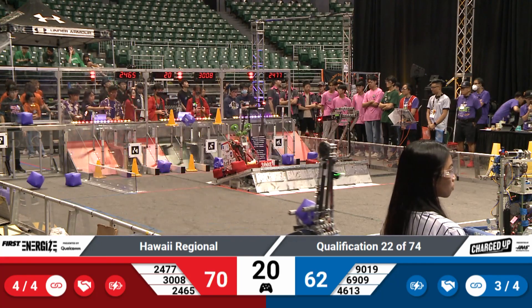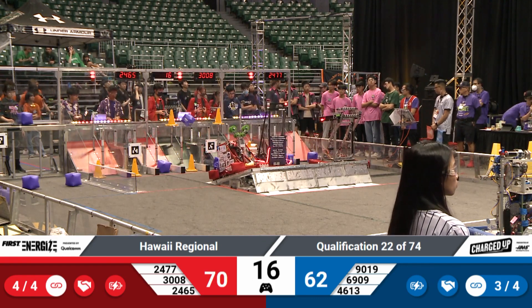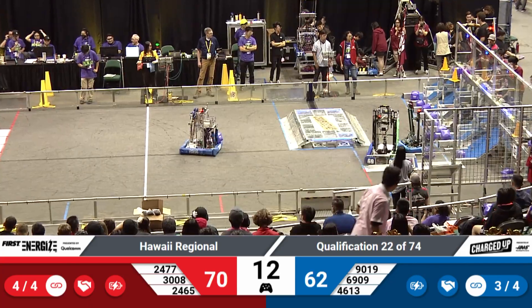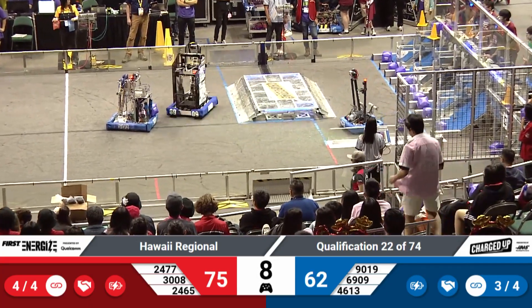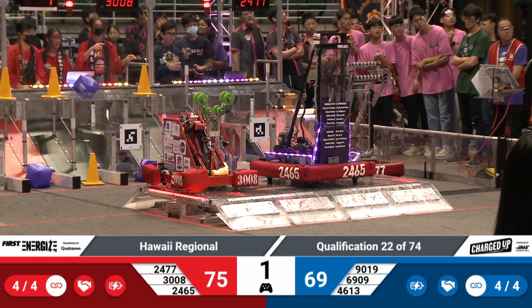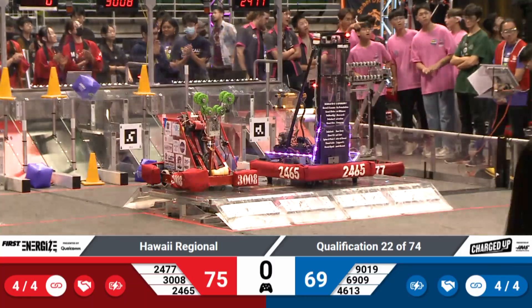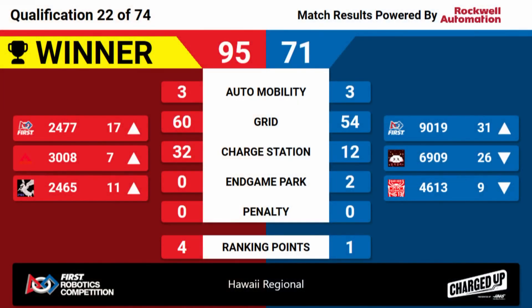The Red Alliance is already going to get that extra ranking point. Four out of four of the links are not completed — Blue needs one more in order to get that extra ranking point. Kawaii Bots putting up one extra cone, and they're going to try to balance — and they will! The Red Alliance gets up. Blue Alliance trying to do the same as well, and they will. It's going to be close for the Blue Alliance. Victory! With a score of 95-71.